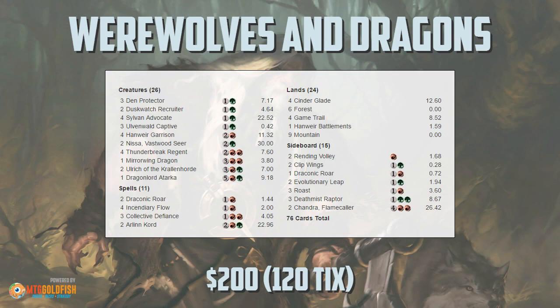Today we are looking at a deck playing a card I really didn't expect to see show up in Standard. This is Ulrich of the Krallenhorde, in a deck I'm calling Werewolves and Dragons. This one took Kevin Brayer to a top 64 finish at this weekend's SCG Open, so congrats to Kevin on his finish with the deck.